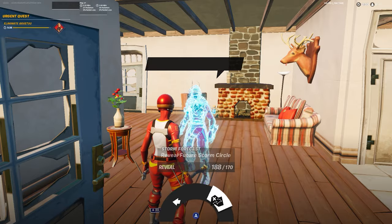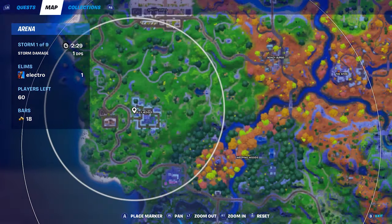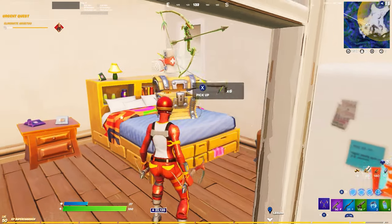Now head over to the NPC and activate reveal future zones. This will reveal the next zone, which is really good as you'll be the only player in the lobby who knows where the next zone is located and can easily get to the safe side.